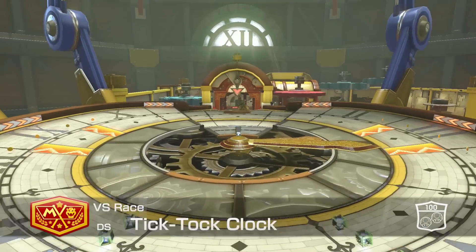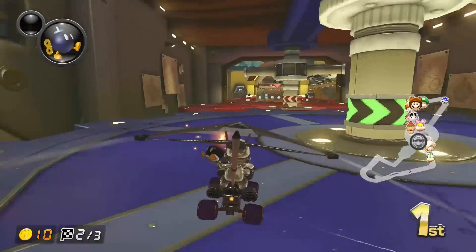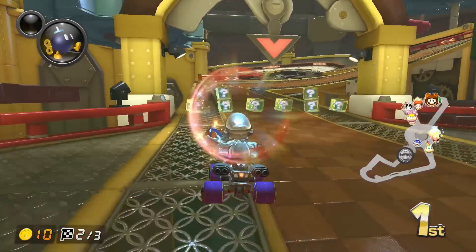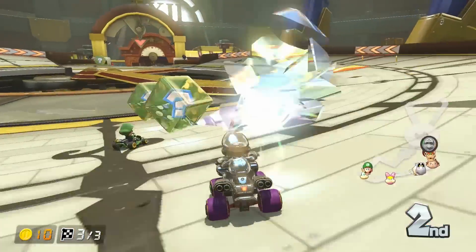At number 4 is Tick Tock Clock. This course is like driving through the workings of a giant clock. Because of this, it feels like everything is moving. You're using cogs to boost your speed and avoiding giant swaying pendulums.